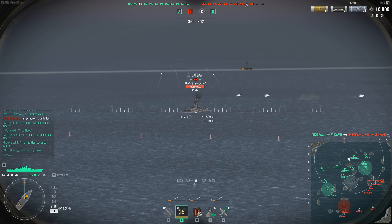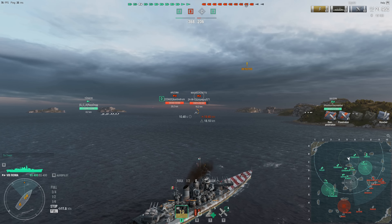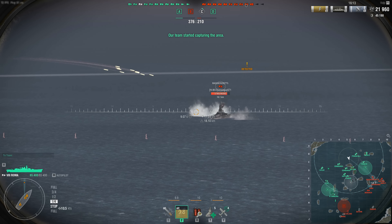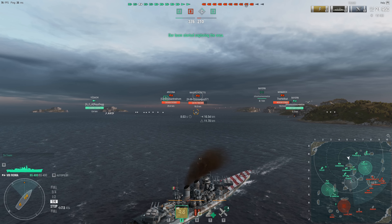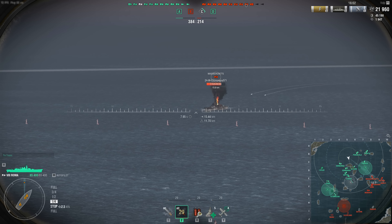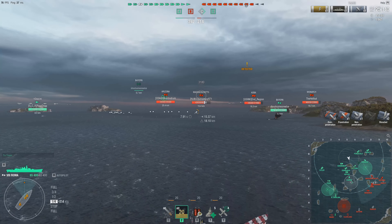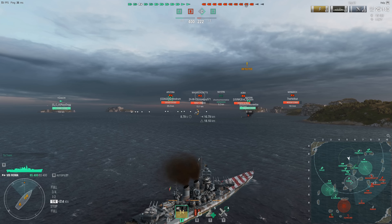That's all we have for now on the Italian battleships. Let me know in the comments — are you excited for these Italian BBs or not? What do you think about the SAP versus DD situation? I personally think they need to reimpose that 10% cap, because even then with the Colombo that's still 22,000 damage — you can't one-shot a couple of DDs with that, but they'd be pretty much dead.